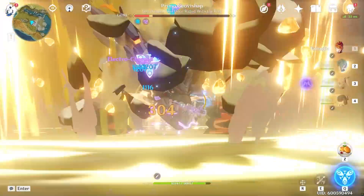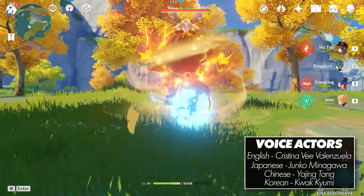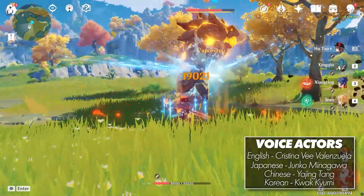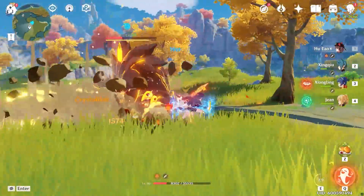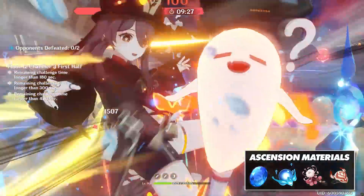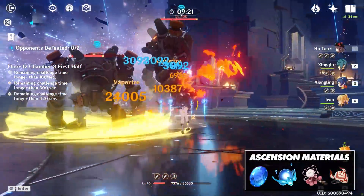Xingqiu falls into the category of what we would call a burst support or enabler. Essentially these both water down to the same thing — a hero that has an ability that stays on the battlefield for an extended period of time, provides some kind of passive buff to your main DPS, or provides consistent elemental debuffs to proc your team's primary reactions. Xingqiu's primary use will be his consistent hydro application while off the field through his burst, with its long duration and quick application making it the perfect pairing for a vaporize, freeze, or electrocharged team.